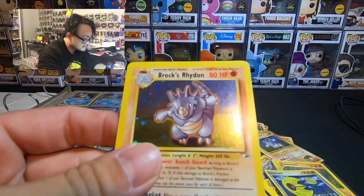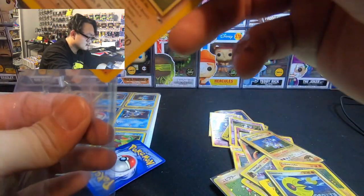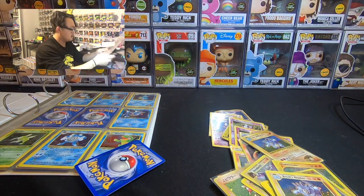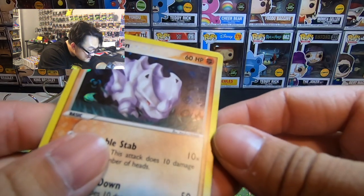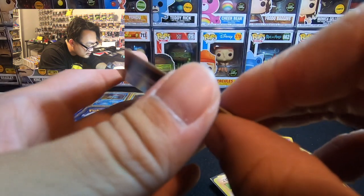If they brought that back, I would rather collect all the reverse holos than the holos, because they just look so good. Brock's Rhydon. Hopefully they do bring that back — that'd be pretty cool. Oh, look at this holo too — this holo looks really good. Look at that. It's like a reverse holo I think, and then there's like energy stones back there.